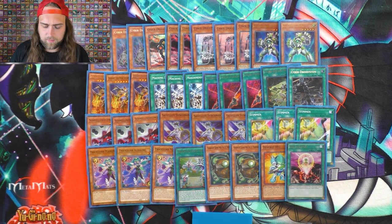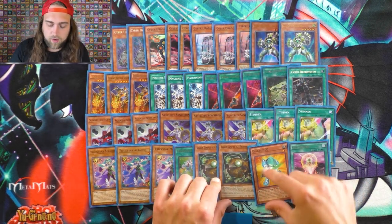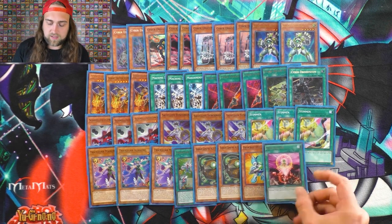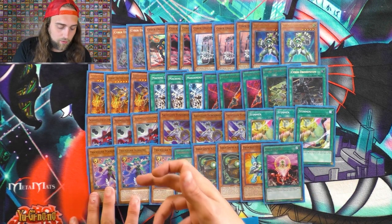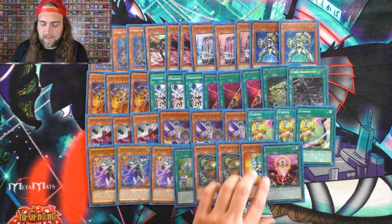One for One, because there are a lot of level 1 targets in the deck — all three of the Karakiri tuners are level 1 and Hertz is level 1, so there are plenty of targets. Plus, this is another discard outlet for Mandrake and for Hertz, or regular Cyber Dragon.